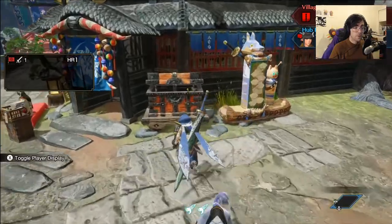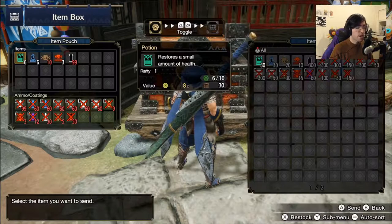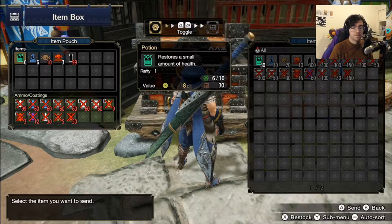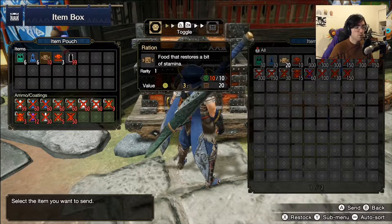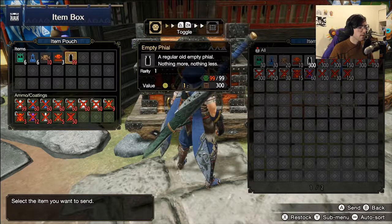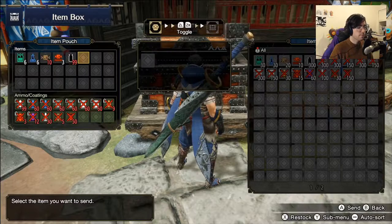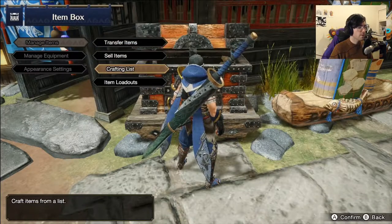Now onto our equipment box. In here we have our items — this will have all of your monster parts plus all of your buff items. Right now we have potions, which are your healing items; antidotes for curing poison; rations, which increase your stamina; raw meat; and flies, which are a bow item. You still have a couple of potions and antidotes that the game just gives you, so you might as well take some.